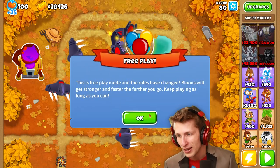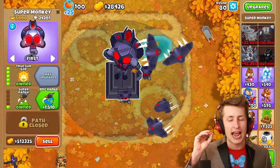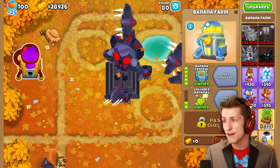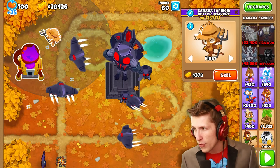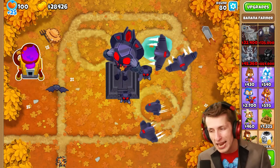We got the Vengeful Sun God Temple on hard, by round 80, with zero cash drops — and we were able to get it! That is amazing. The T6 banana farm is OP. Look at that — 1.3 million bananas. And I even sold one of the banana farmers. So the funky farm is the way to go, guys.